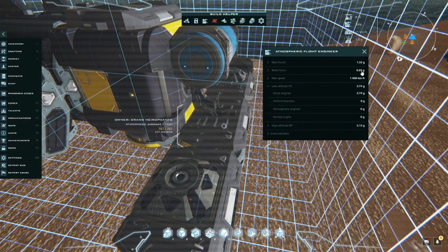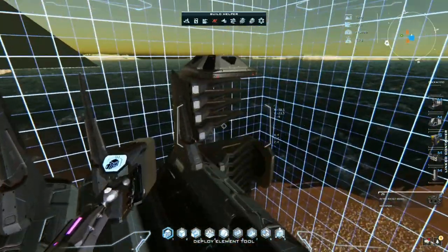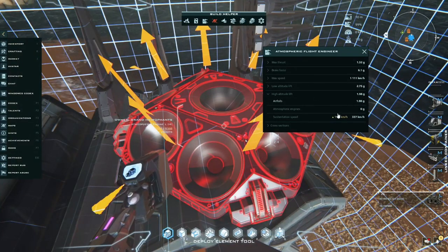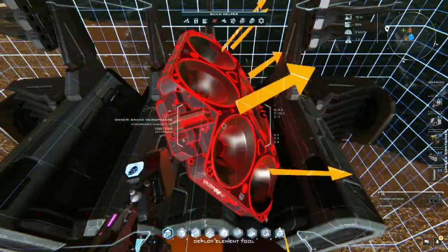Let's go over all benchmarks again. Max thrust: over 1.3 g's. Brake force: over about 5.5 g's if you have no talents; with good talents you can get away with as low as 4, but for comfort anything above 5 or 5.5 is fine. Max speed is respectable given it's carrying max weight capacity. Low altitude lift: we want above 2.5 — our 2.74 is good. High altitude lift: above 2 g's. Taking away the bottom wings lands us at 1.98 g's — good enough. Sustenation speed is respectable given we're carrying max capacity.